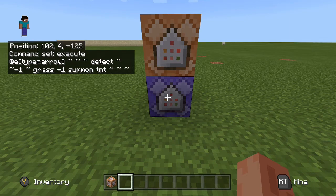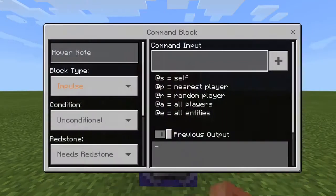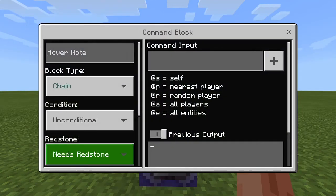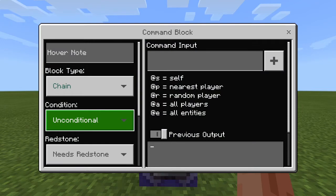For the command block above, set the block type to Chain, the condition to Unconditional, and Redstone to Needs Redstone.